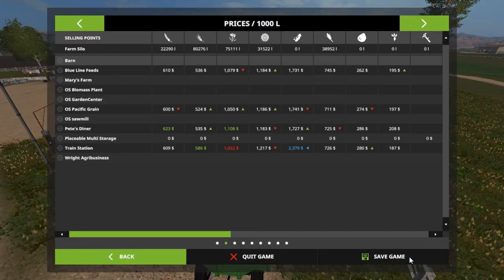Oh yeah, by the way there's a great demand - two thousand three hundred seventy-nine thousand liters or dollars for soybeans at the training station. We don't have any soybeans. What the heck, Freckles.